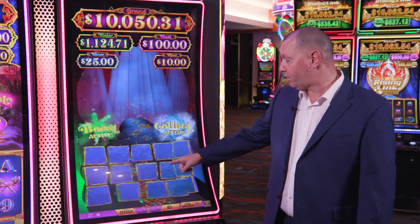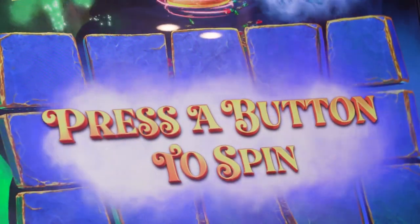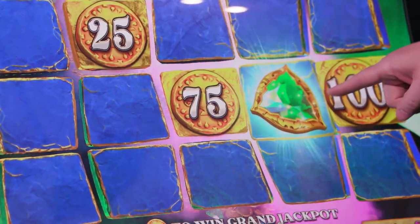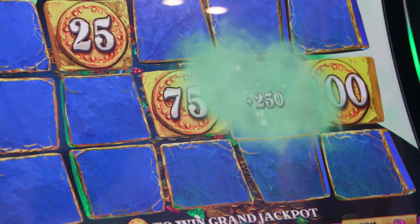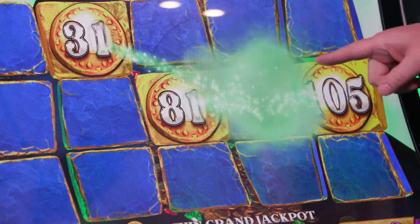And so now we're looking for prizes here in this lock and respin, and we're also looking for gems — the same ones that we saw in the base game. There's the prizes, but there's a gem. This is a boost gem. So how much are we going to boost? 50. So every one of those prizes gets a boost.